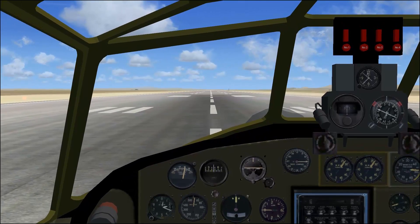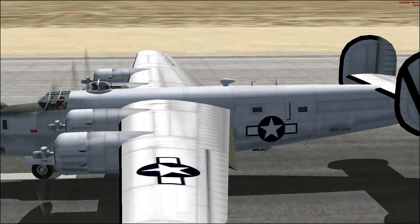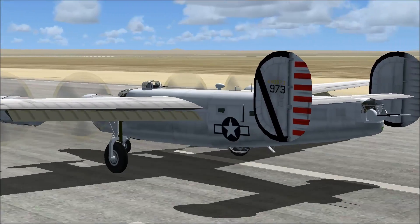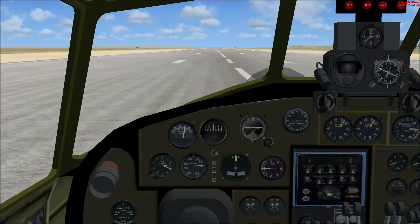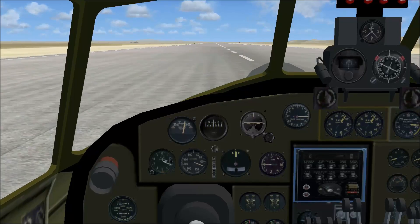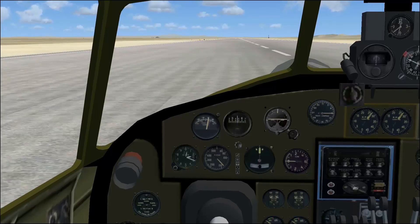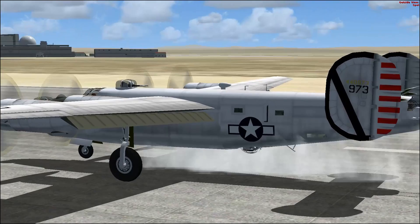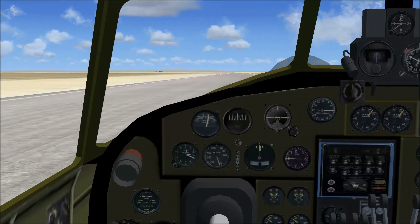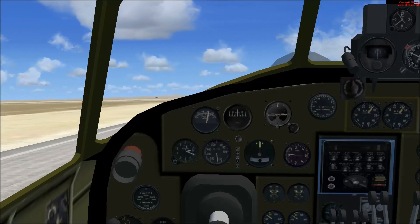There we go — center line. I noticed this one does not have the waist guns on either side. I believe this is a J model, so there are no waist guns on this one. We are still not able to take off, just keep tooling down the runway. We're crossing 150. She's starting to break ground. We got positive rate, but we still have main gears down. There we go — at about 175.